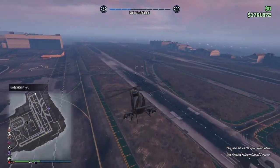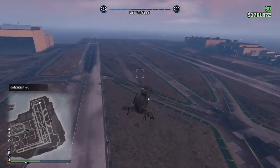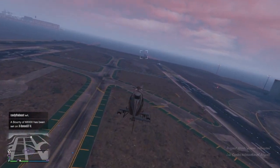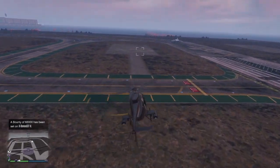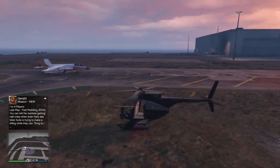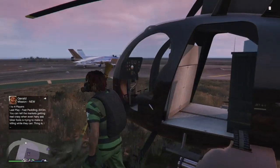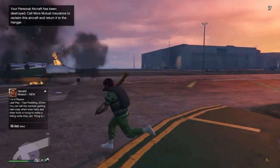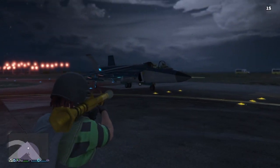Once you get close to the airport, land the Buzzard. You want to have a sticky bomb, RPG, or whatever you prefer to blow up the Hydra or Laser. It might not work on the first or second try — it can take a couple of attempts, so just make sure you do all the steps right.